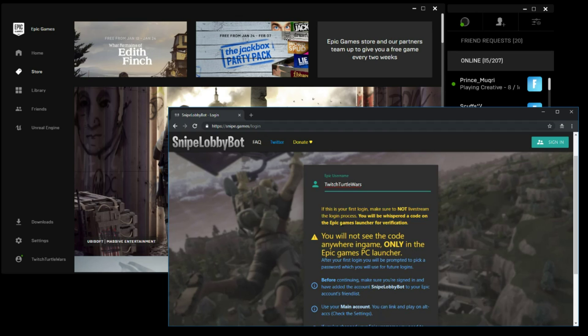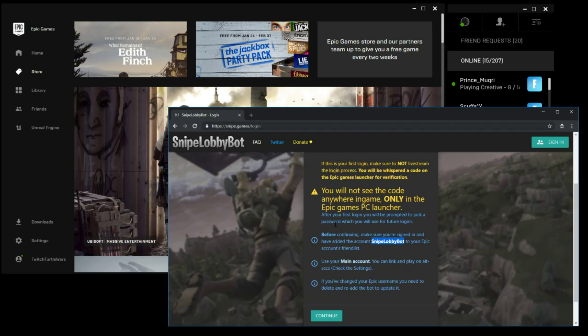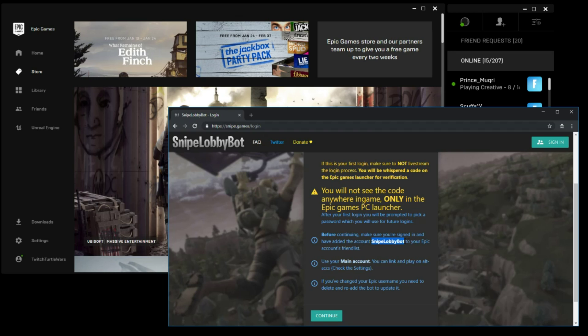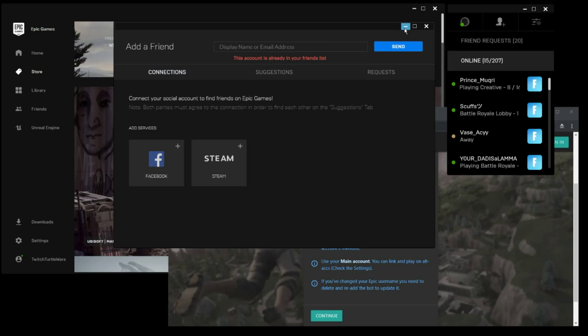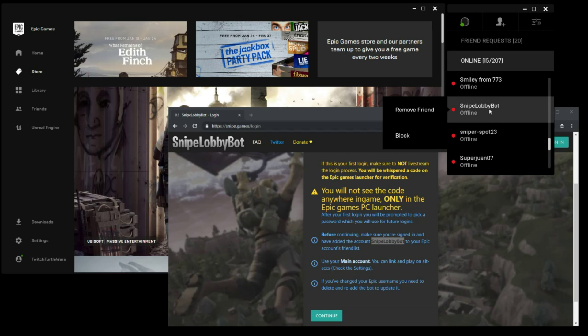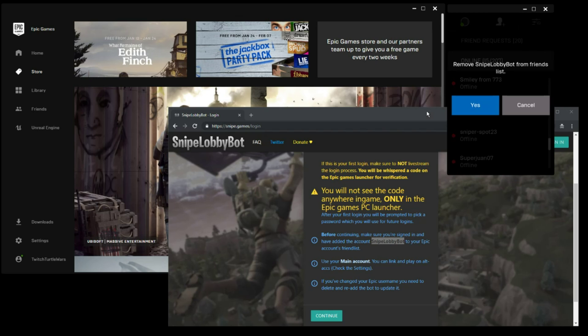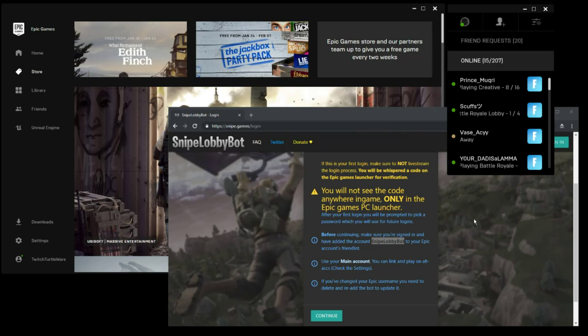And if you read right here - I almost messed this up - you need to make sure you add this account first. Before clicking continue, make sure you're signed in and have added the account 'snipe lobby bot' to your Epic Accounts Friend List. So I'm gonna click Add Friend. The window just opened. I'll type 'snipe lobby bot' and send. It says this account is already on your friend list - that's because I was testing on the phone. The bot should be offline. If it's been on your friend list and you're not getting a code, remove it and send it again - it'll automatically accept because it's a bot.